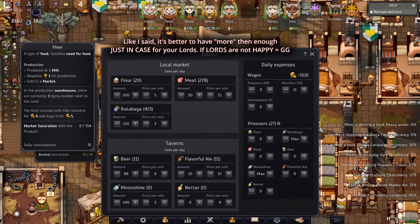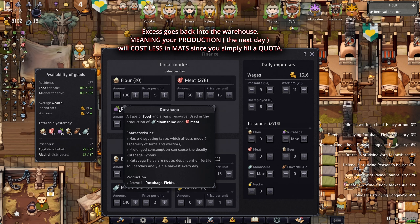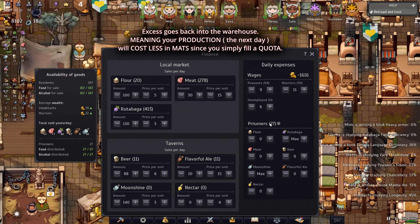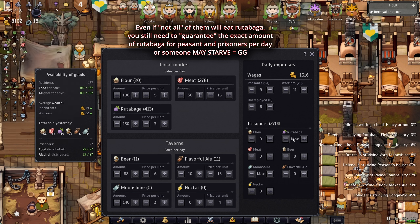You're going to ask: what about the rutabaga? If peasants buy more flour than rutabaga, the excess rutabaga goes back in the warehouse — meaning you'll have more rutabaga for the peasants and the prisoners. There are 27 prisoners, so you need 27 rutabaga for them no matter what. That's why the 130 rutabaga guarantees all peasants and all prisoners eat every day. Prisoners need to eat to stay productive.